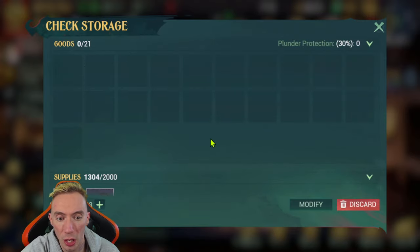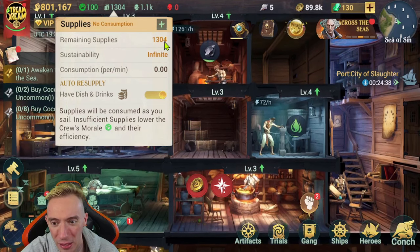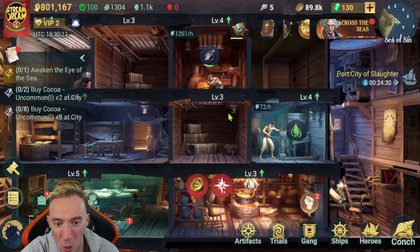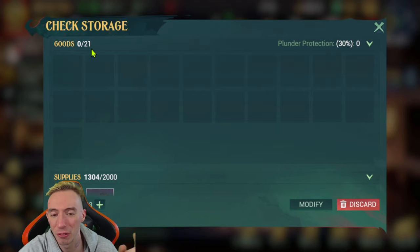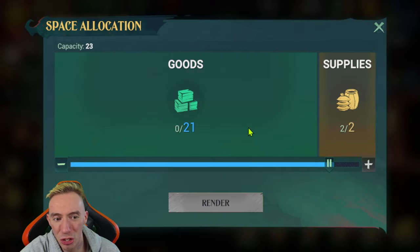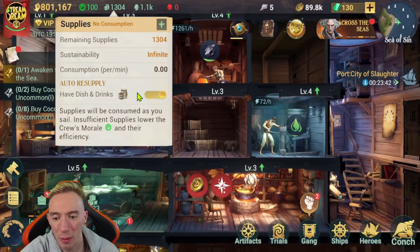There really isn't a reason to increase your maximum supplies because you can just use your dishes and drinks to constantly replenish them. I can't stress it enough: always have the highest amount of goods available in your inventory, because you never want to be doing a treasure chest map, find a bunch of treasure, and not be able to carry it all because your inventory is full. That forces you to go back and forth, which leaves you more susceptible to being attacked by other live players.